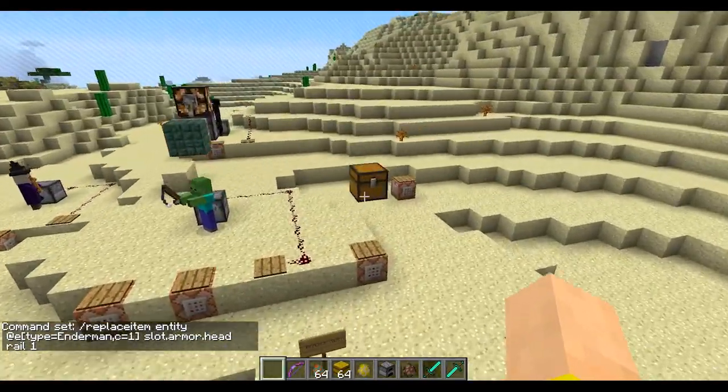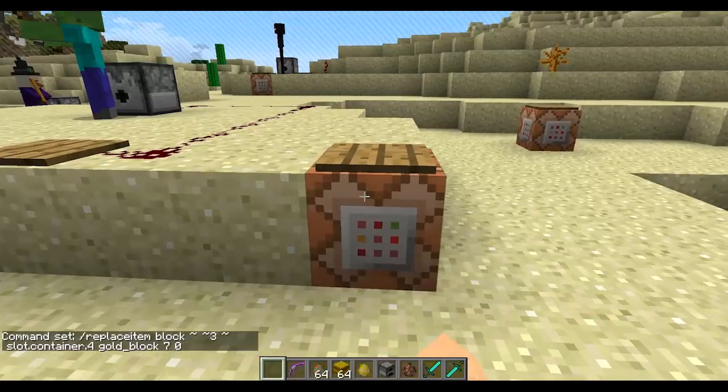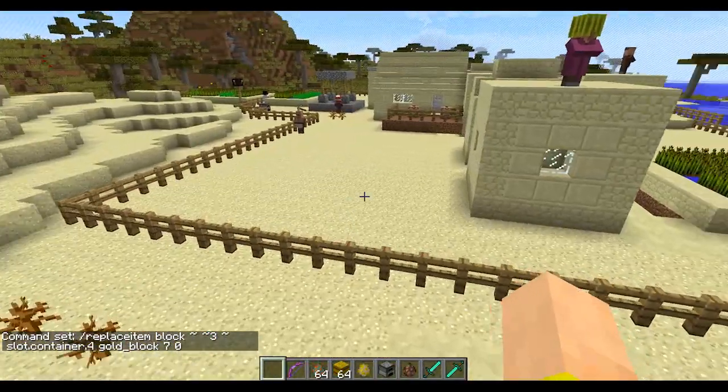You can also use this to put items in containers. I'm going to take this gold out of here so it's empty, but if I use Replace Item and pop these gold blocks into that slot, once I jump on here you'll see that they've generated in there magically. So yeah, you could do a lot of cool stuff with this.